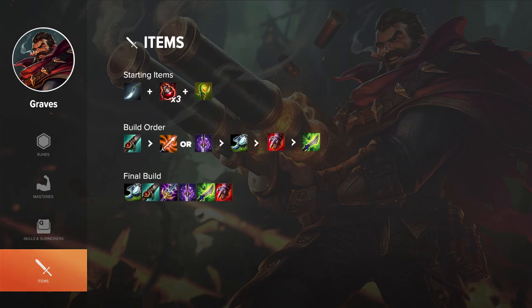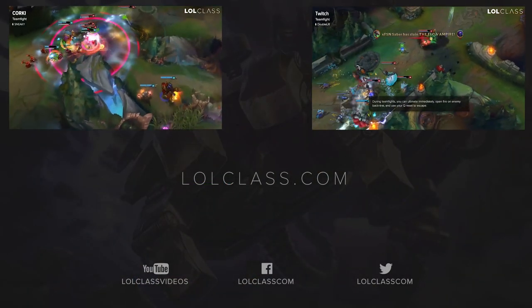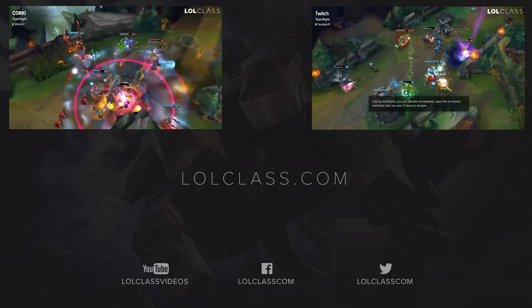On Graves you want to go for the Warrior Enchantment because you're not a tank. After that you want to go Youmuu's if you're really snowballing, or if the enemy has an AP carry that can burst you, go for Maw of Malmortius first and then Youmuu's. Building Maw on Graves lets you deal so much damage while still being super tanky against AP dealers. For boots, go Boots of Swiftness because they got buffed in Season 6, and since you don't rely on attack speed you don't need the attack speed boots — just being able to run around the map quickly is really good. Thanks for watching this basic champion guide, make sure to check out the rest of the guides over at lolclass.com.